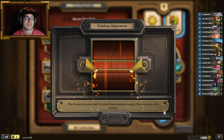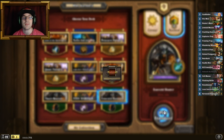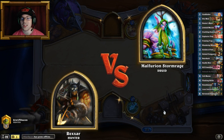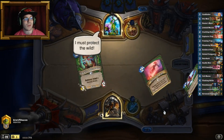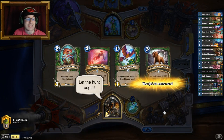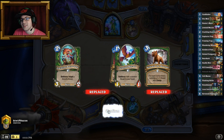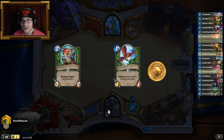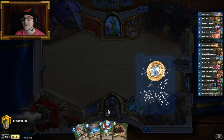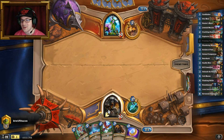This deck is definitely not the best — it's a shell. It's Emerald Spellstone in a shell, and it can be improved by one card — and I know I keep repeating myself — hashtag not sponsored — craft Deathstalker Rexxar. If you're going to play Hunter on a regular basis, you need Rexxar. That's just a thing — do it.